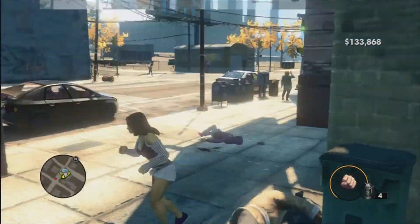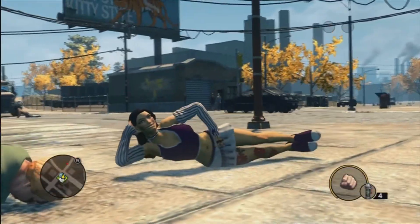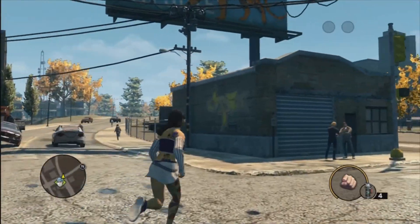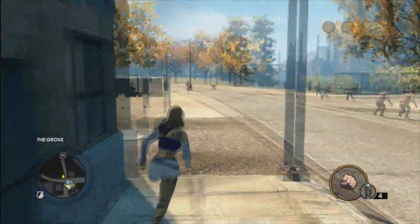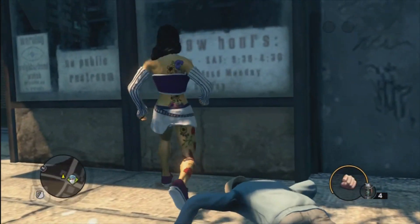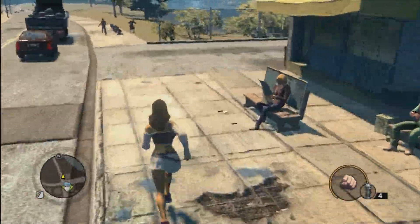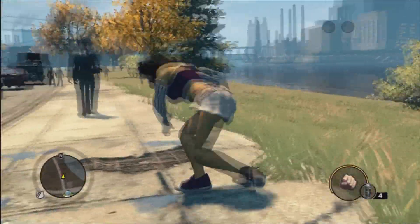A homeless guy just fell over - he didn't even want to fight me. Look at that combat! I never get tired of this combat, it really is fun. There are maybe five or six different special combat moves you can do on people. You sprint towards someone, press the trigger - look at that, I just body-surfed on that guy! About four or five different types of combat moves they added into the game, pretty fun.